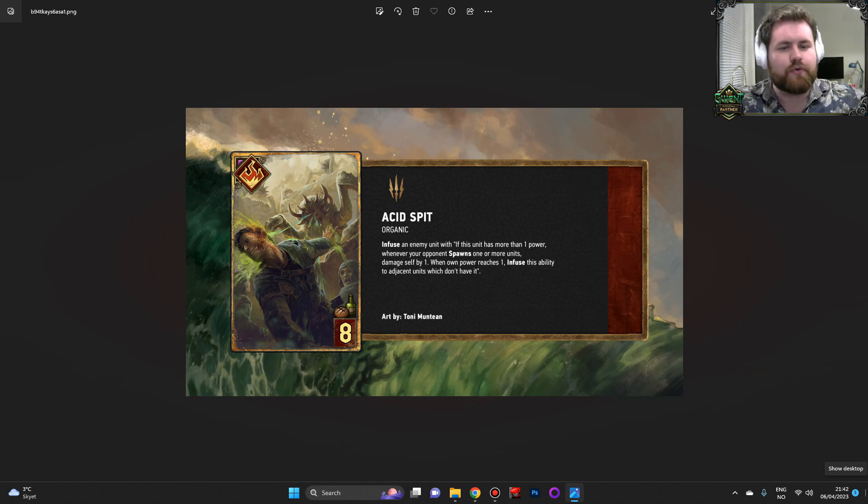And then it spreads to adjacent units, gets those down to one, and it keeps going. This could really, really set up Glusty Warp. Now if you are playing this with the Arrakis Swarm leader, this is an Organic card so you will instantly spawn a drone upon playing this, which I'm pretty sure will trigger that infusion instantly. So you do instantly get one damage on the infused unit.